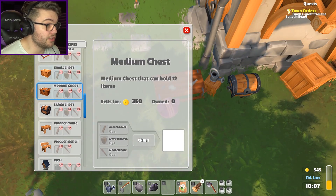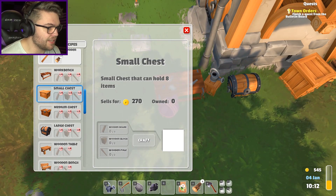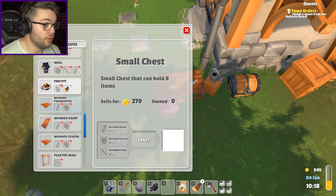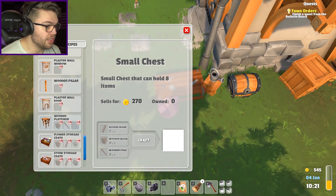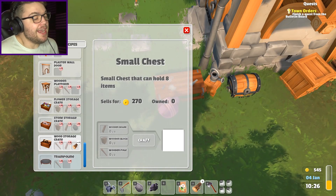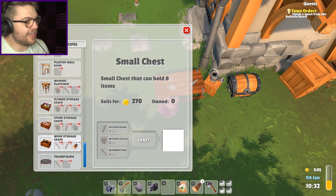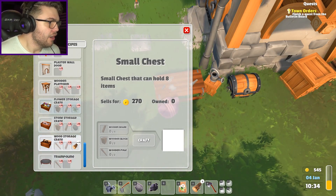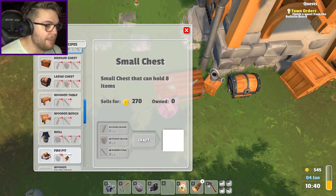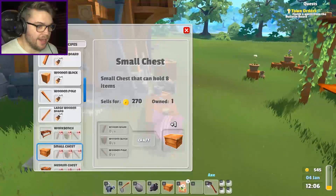I can craft chests - that's super helpful. Small chest - I should put a small chest for my chicken feed over in the coop. Oh, the planks are so expensive though. Wooden table, well, fire pit, foundations, ramps, ceilings, walls - I can build like a freaking castle! Trampoline! I promise I won't bring home any sold mattresses. I have to go get a free trampoline! Oh my god - platform, I can build a mansion! This game just gets deeper and deeper and I love it!